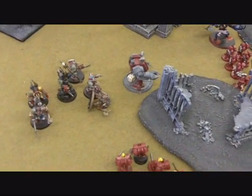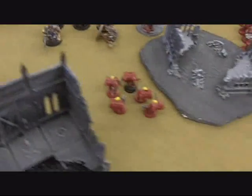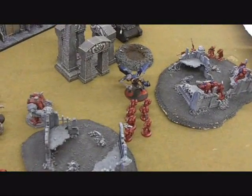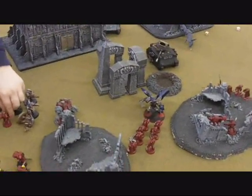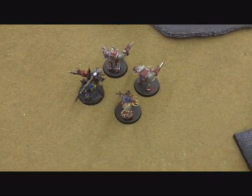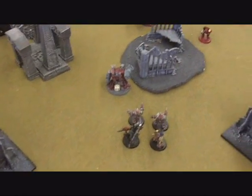The Dread went wild and killed one Terminator. We're now at the bottom of Turn 3. The Demon Prince moved forward. The Veteran Vanguard didn't survive. The Terminators with the Sorcerer attacked the Fast Attack and wiped them out. That Predator moved forward — Surgical Strike incoming with the Gold Dudes.